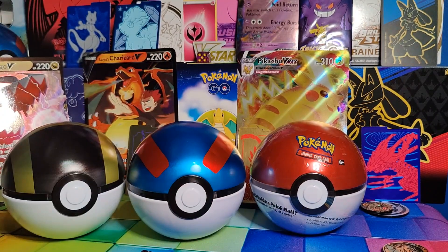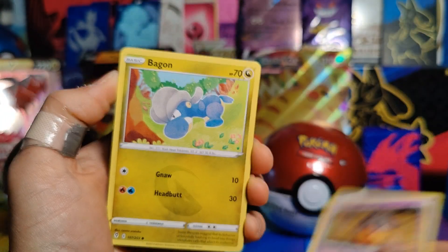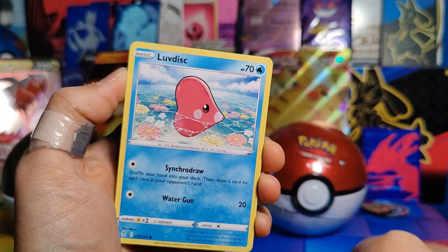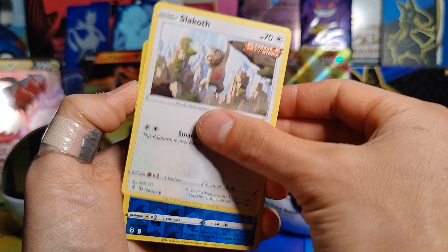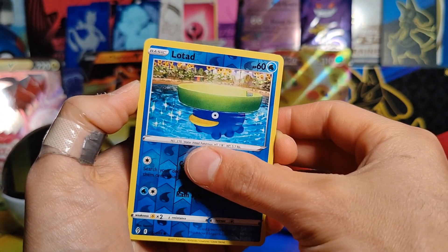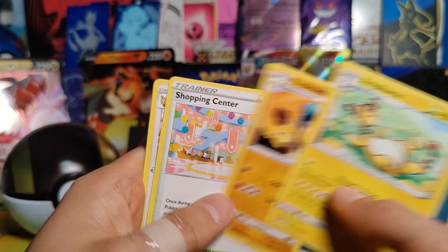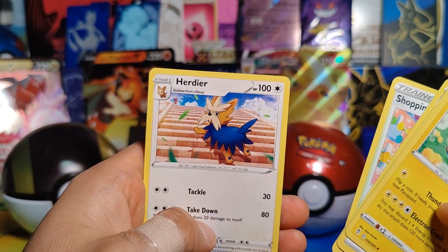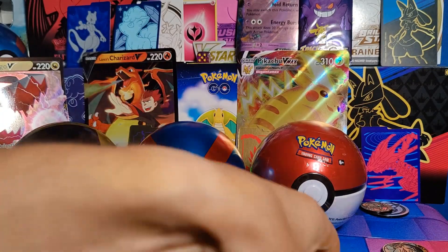Let's go Evolving Skies first. Pumpkaboo, Bagon, Luvdisc, Cottonee, Slakoth, Lotad, and a Rare Ampharos — which I know I have. A Palpitoad, Shopping Center, and Herdier. Nothing there.